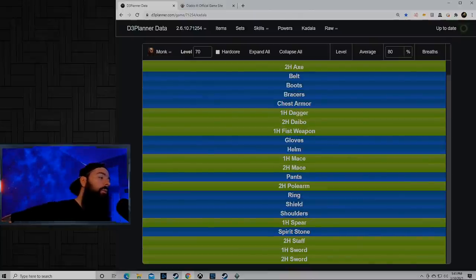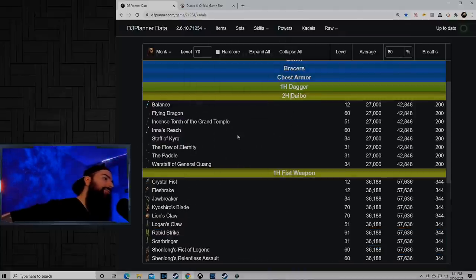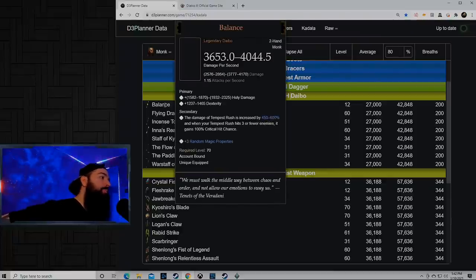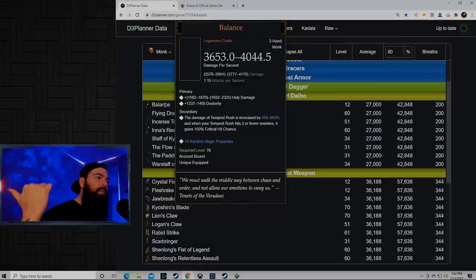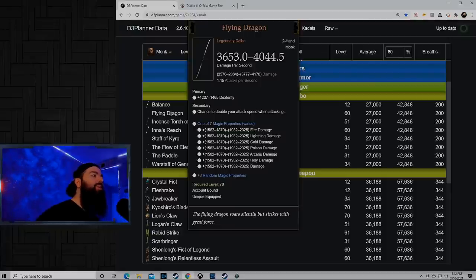For the level 70 Kanai's Cube upgrade, you get one free upgrade for saving your challenge rift cash. You could go fist weapons — there are a lot of goodies in here that could help your early and late game, depending on what build you're playing, whether it's Yuliana's or the Wan Kim Lau for Tempest Rush. But I would go two-handed Diabos, as there are about four out of eight good items there, so I feel like I have a 50-50 shot. The Balance buffs the damage of Tempest Rush by 600%, which is incredible. Flying Dragon doubles your attack speed when attacking, which is a great synergy for a generator-focused set season.